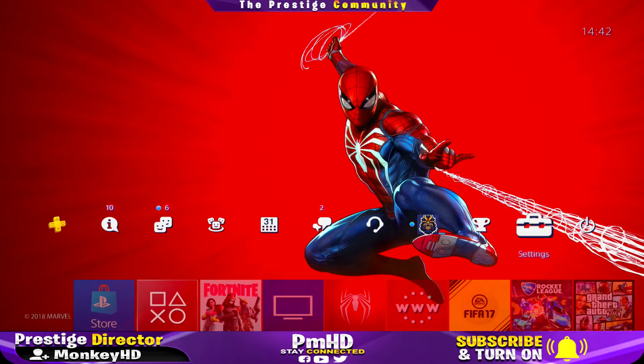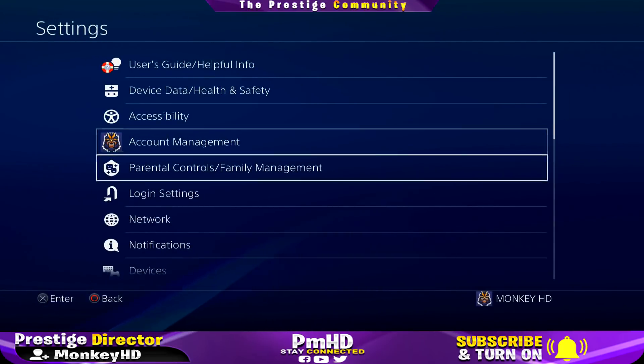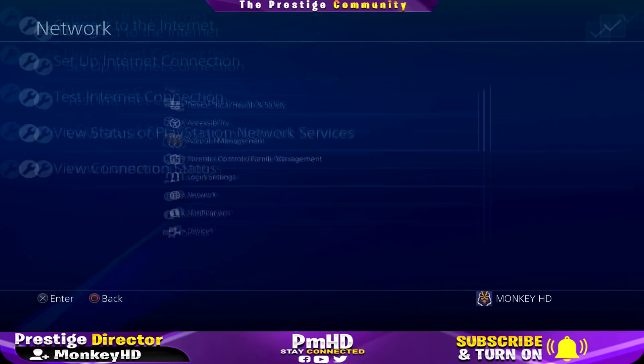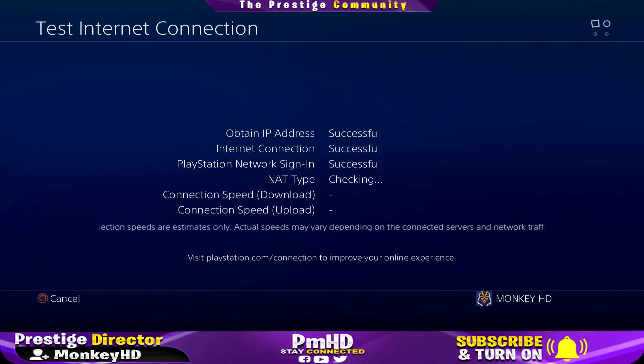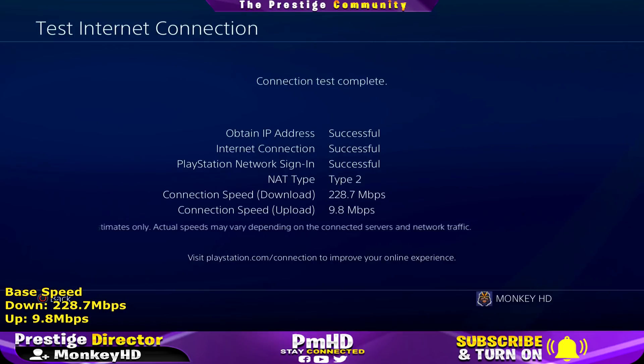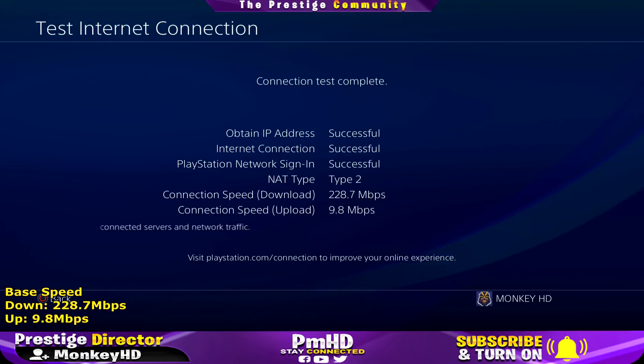What we're going to do now is go into Settings, then Network, and run a speed test with what we've currently got — just to set a base speed to see if we can actually improve it. I have fast internet as it is: 228 down, 9.8 up. So trying to do this to upgrade it probably won't have as much effect on me as it will on you.